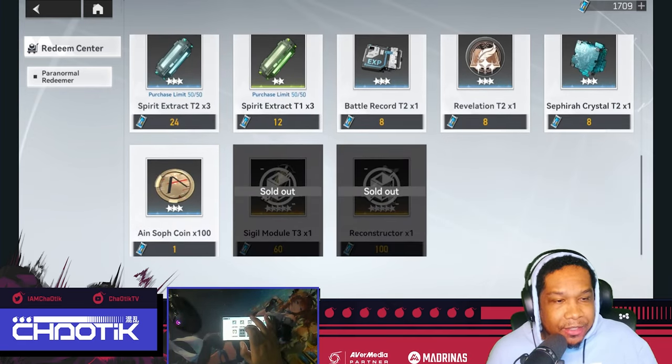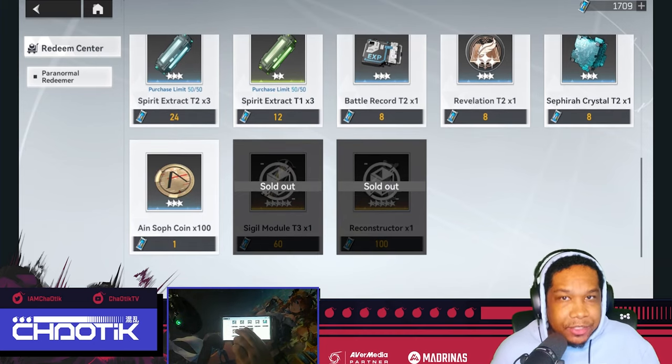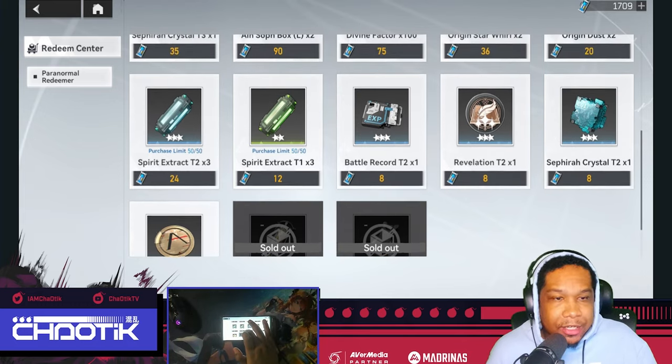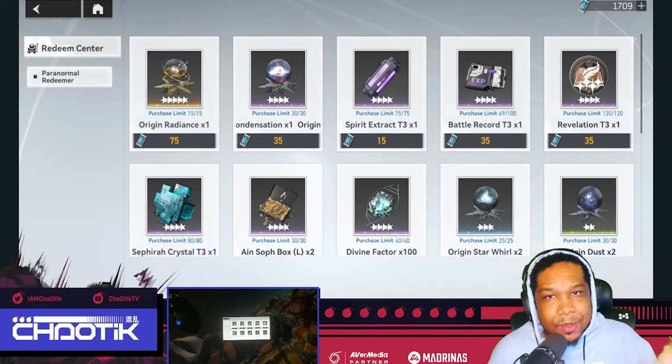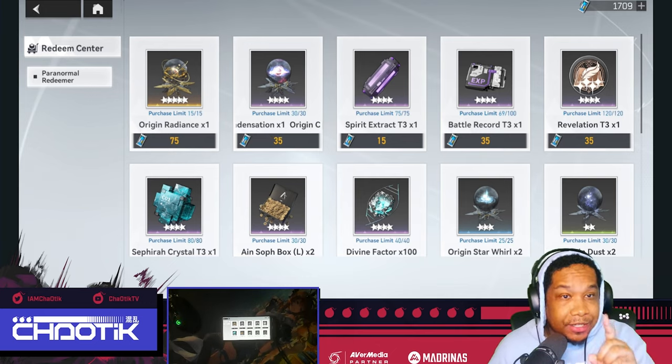You even have materials that help with the growth of your character's sigils — Sigil Modules, T3s, Reconstructors — you have money, you have Spirit Extract, you have EXP cards. You have everything you need to make sure your characters are leveled up, ascended, and their skills are where they need to be, as well as their sigils.